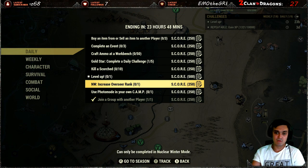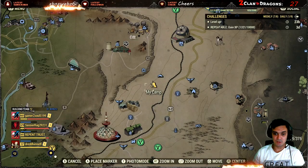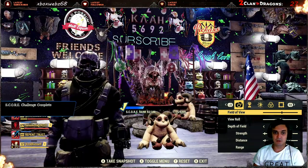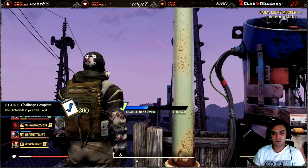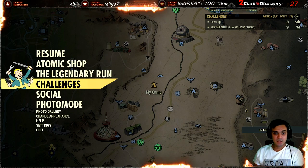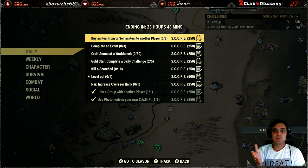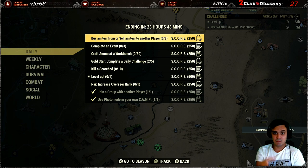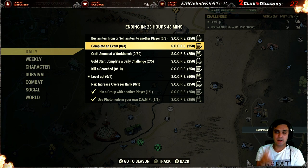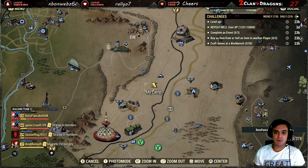I'm not gonna do Nuclear Winter but you gotta rank up. 'Use photo mode in your own camp' - that one's pretty easy, all you gotta do is just like that but they make you trash your storage space for the photos. I'll need to delete some gallery stuff. For 'buy or sell', all you gotta do is go to another player's camp and buy something three times - one bullet, one bullet, one bullet and you're done.